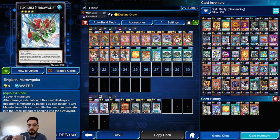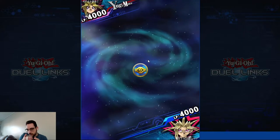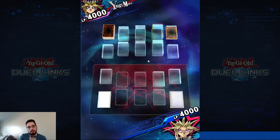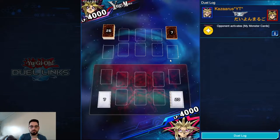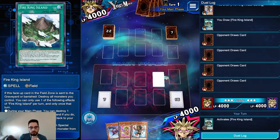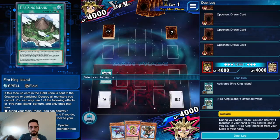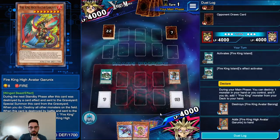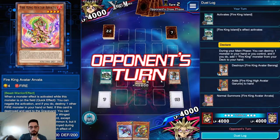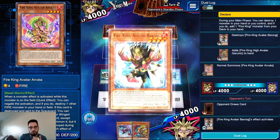We're up against the Yami Yugi — my split personality. We're going first, not bad. We set up Arvada — this deck has a good first turn. We definitely go Fire King Island, pop Barong, search Garunix, summon Arvada, pass. On his standby phase Barong searches Circle. We've got Kiteroid, we've got the hand trap — we are set up perfectly.